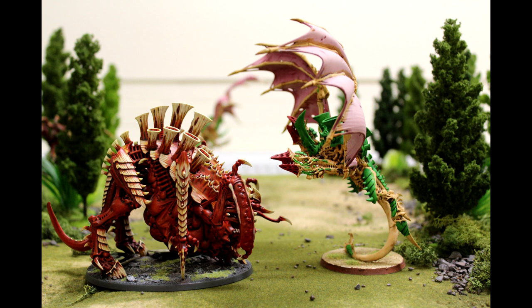Shadow in the Warp: enemy Psykers must subtract 1 from any psychic tests they make if they are within 8 inches of any units with this ability. Tyranid Psykers are not affected. It makes it more difficult for them to get powers off, but it's only 1 from their roll. So if they've got a warp charge 6 power, they need to get a 6 off 2 dice. The problem is, again, only an 8-inch bubble — seems really small. If it was 12 inches or more, sure, it'd be a big bubble making it more difficult for them to get powers off.